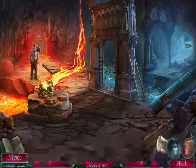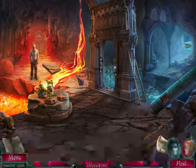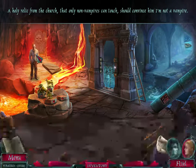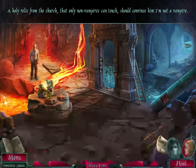This guy here wants us to prove that we're not a vampire by getting something — an ambulance for him in the church. A holy relic from the church that only non-vampires can touch should convince him I'm not a vampire.